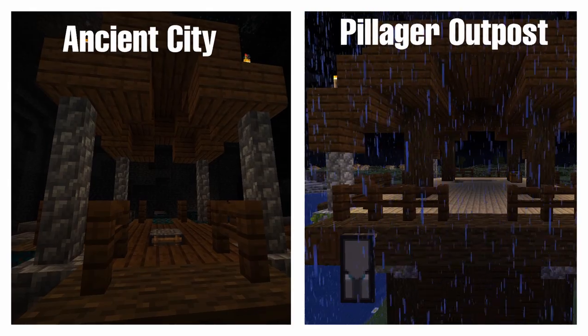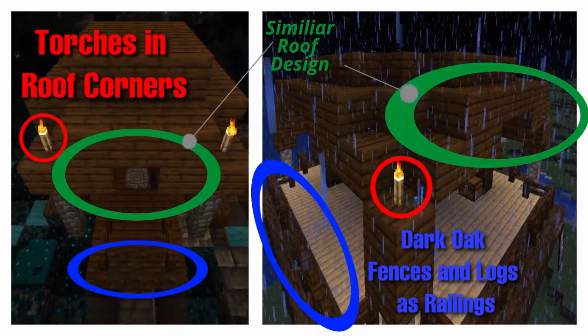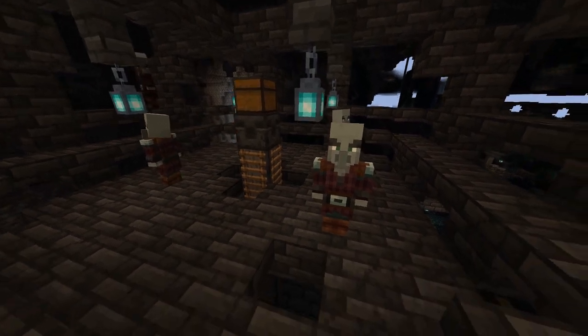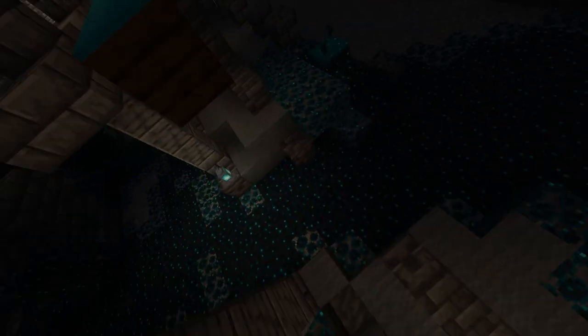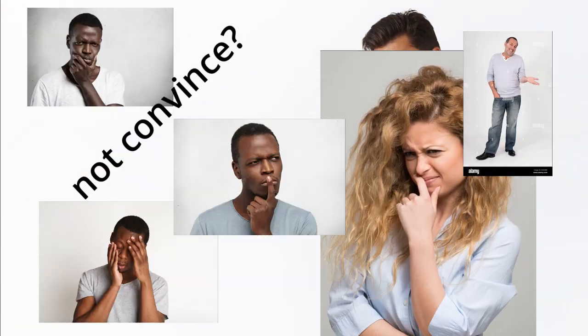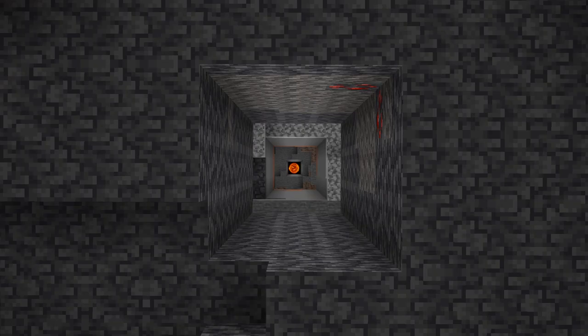First, take a look at these two structures. Notice the similarities in style and color — they look very similar, right? That's because the Illagers made both of them. Don't believe me? Look at the colors of wool used in the city. Now look at these wool stockpiles in the woodland mansion. If you still need more proof, look at the Illagers themselves. Their ash and gray skin could be the result of many years of living without sunlight.